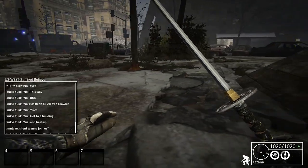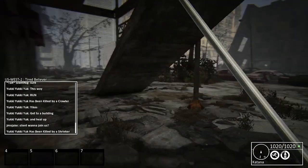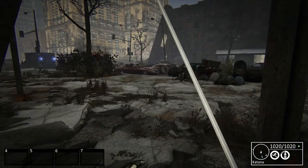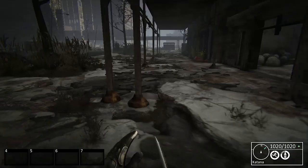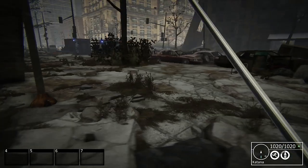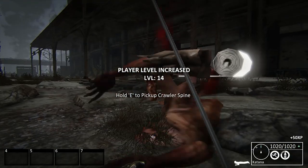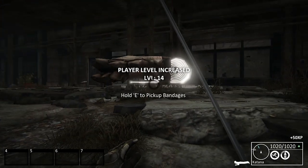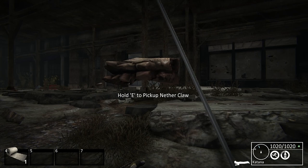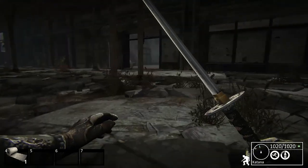Once we're out of earshot of that guy, wherever he is... I don't know how he saw us. They'll generally teleport after we hit them successfully once. Level increased. Netherclaw. Bandages. Crawler spine.